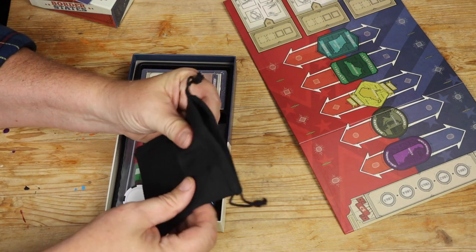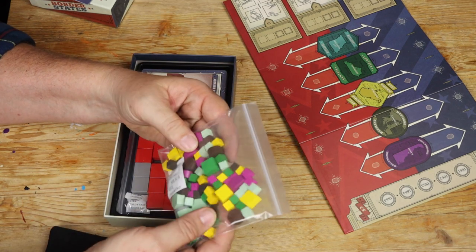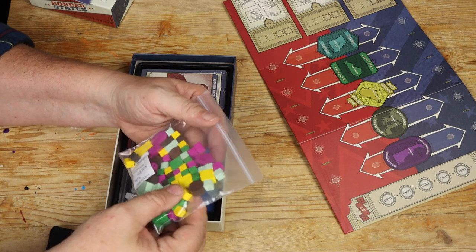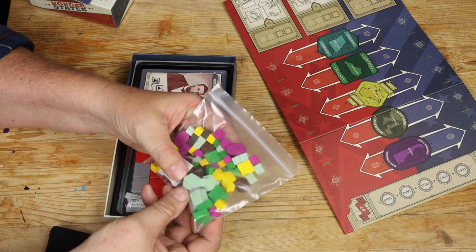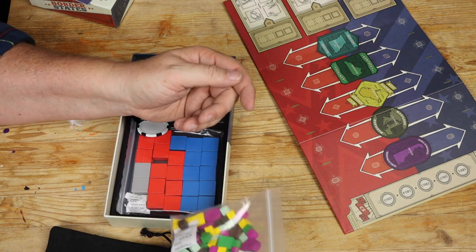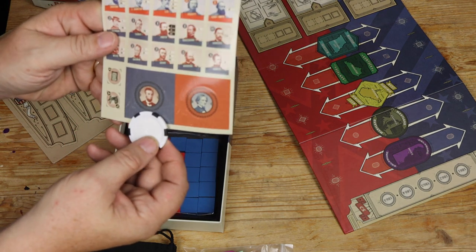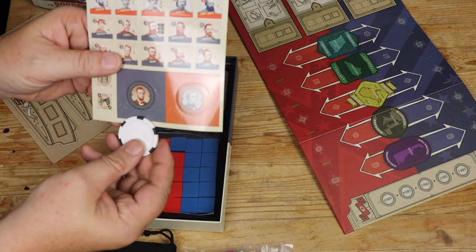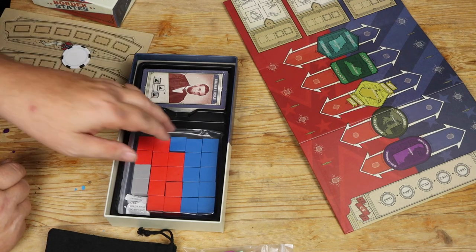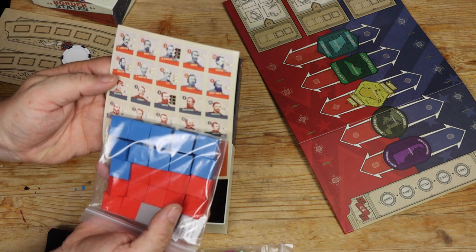We have a cloth bag, so there's going to be some drawing of unknown things. Wood pieces of various shapes and sizes — we've got a few discs, a few oblongs, a few squares, and even a few hexagons. These must be markers of different types, I would guess. And a big poker chip — I'm guessing Jefferson Davis and Abraham Lincoln are probably the two sides of this poker chip. And here are the blocks that those general stickers go on.